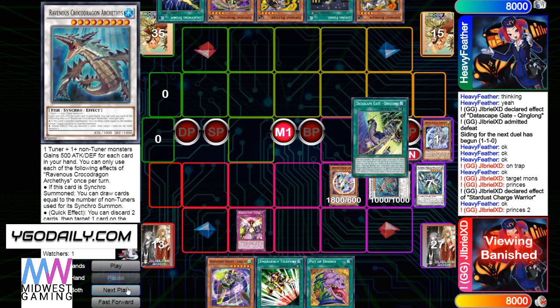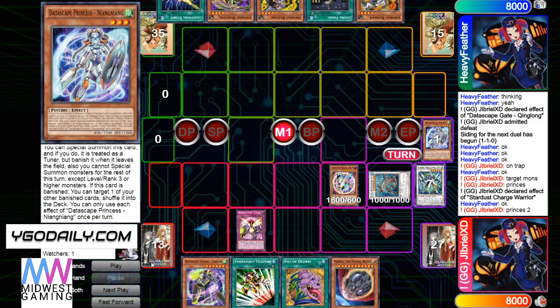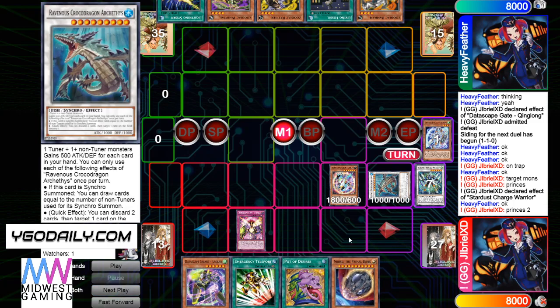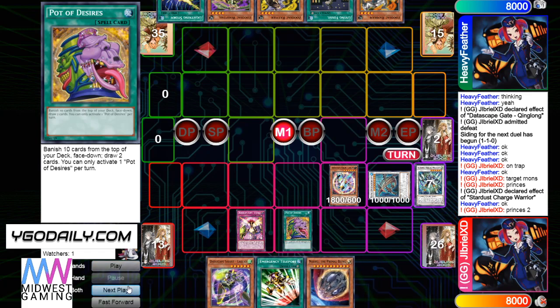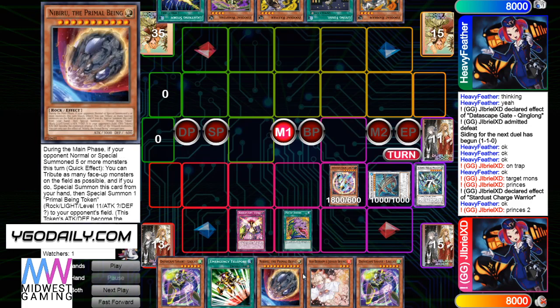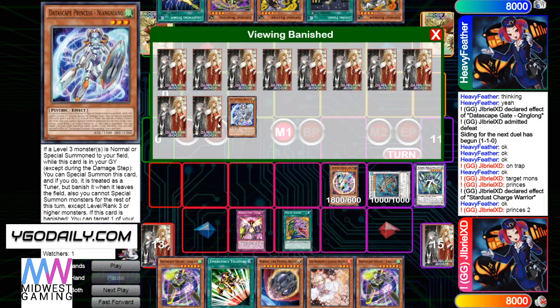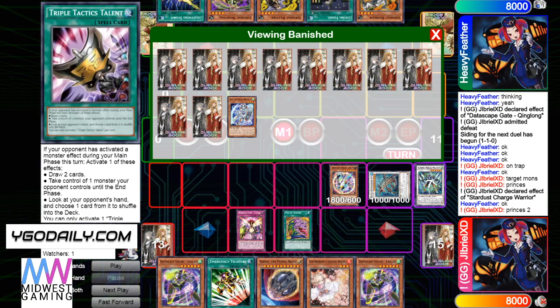Summon Krok — he's going to get Princess at chainlink 2, Krok at 1. The free draws are so good! He's going to use Desires — banish 10, draw 2. Holy draws — you got some good free draws this game. We saw Book of Moon on both sides this match, that's kind of interesting.